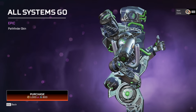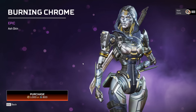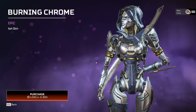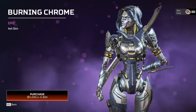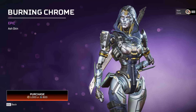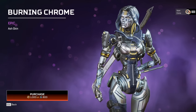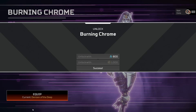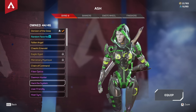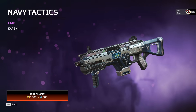For the Pathfinder one I'm definitely gonna complain — this is just basic as hell. He's just a little bit shiny with a little bit of green. The Burning Chrome skin — she's fully chromed up again like the Pathfinder one, but it's an epic so we can't bag on it too much. She's shiny as hell. I feel like there's a zipper action going on — what happens if you pull that zipper down? Does it show a robot fanny? I don't know. The Navy Tactics car skin — it's an epic, so they're not going to be too interesting.